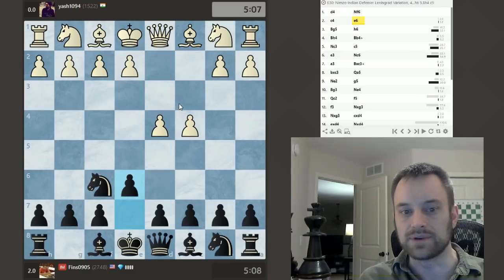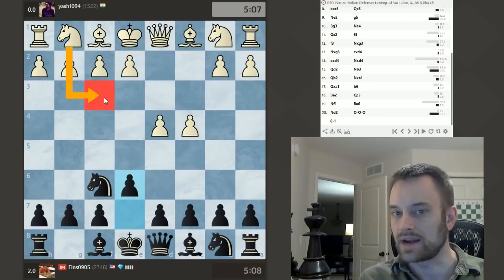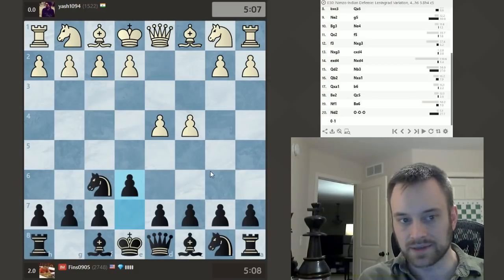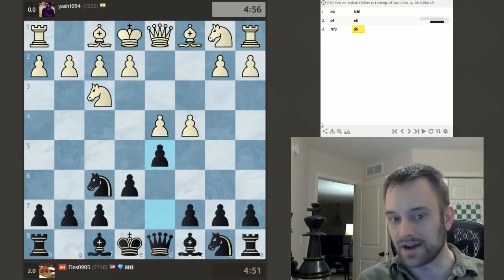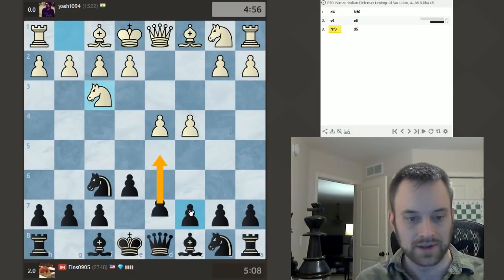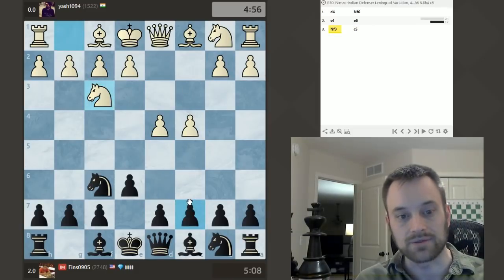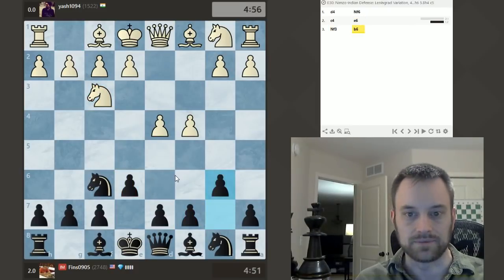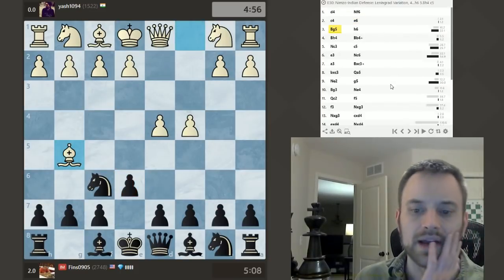So I was ready to play the Nimzo Indian — Knight C3, Bishop B4 — or possibly a Queens Indian. Knight F3 is in fact the most popular move here at master level. I was probably going to play B6 but this setup has a lot of flexibility. For example after Knight F3, Black can also play D5 and go into a Queens Gambit Declined or maybe even a Semi-Slav. You can go for a Benoni if you want to play C5. Same thing after Knight C3 by the way. Queens Indian would be B6 here — just a lot of possible setups. But my opponent played Bishop G5.